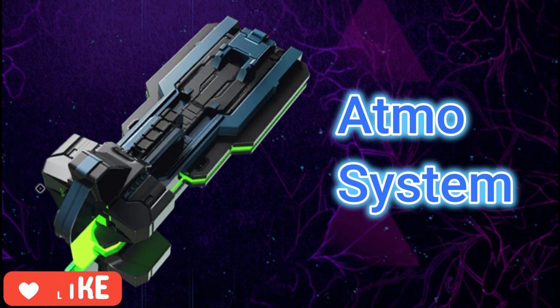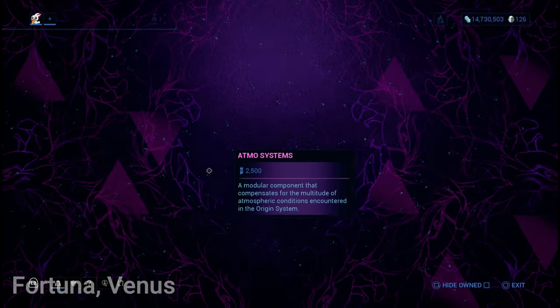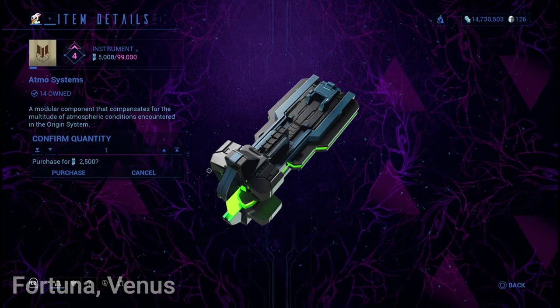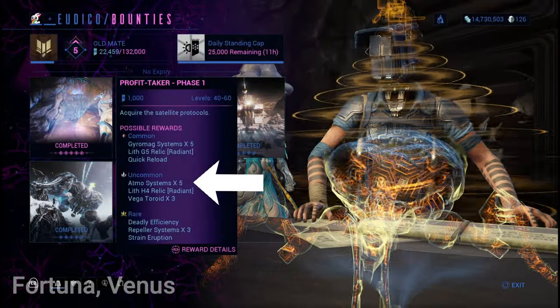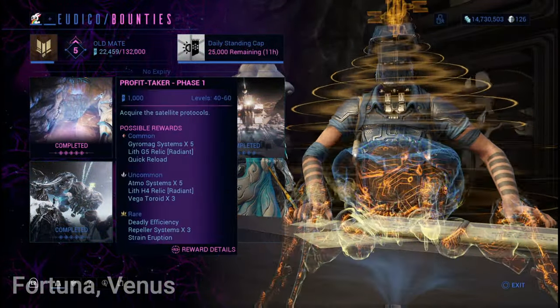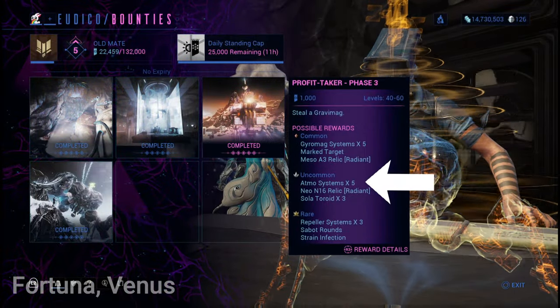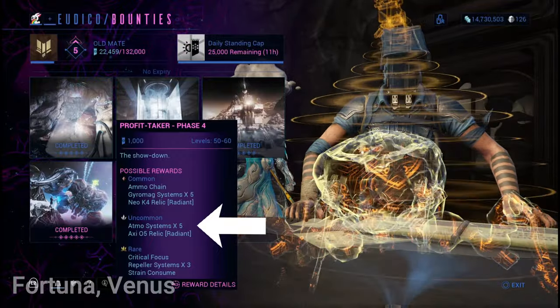Another required resource for the scaffold is Atmos Systems. The easiest way to obtain this is by buying it from Little Duck in Fortuna for 2,500 standings — you must be Ranked Hand with Vox Solaris. This resource is also rewarded after completing Heist Bounties from the briefing table in Little Duck's room. These are Profit Taker Bounties, unlocked by becoming Old Mate with Solaris United. Check the reward tables and choose which bounty you want to complete.